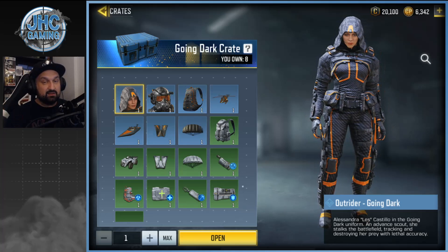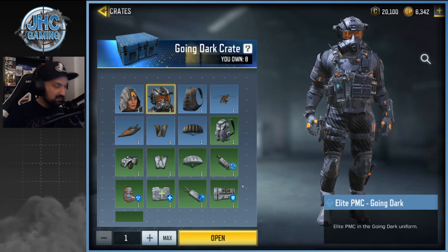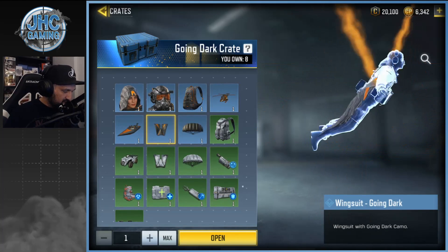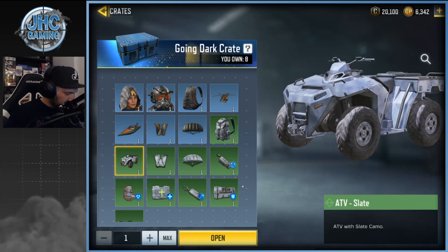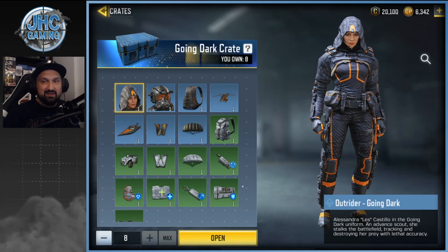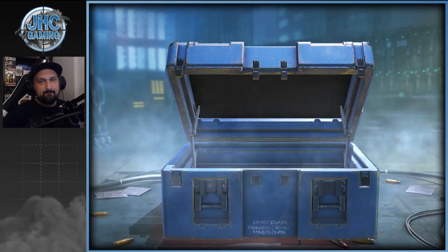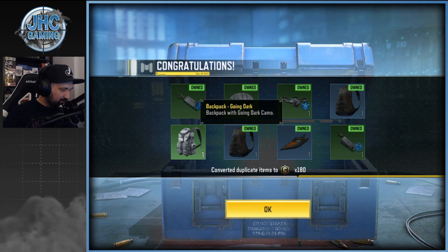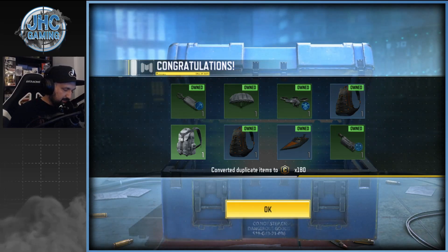Okay, Going Dark — we got eight. I got the Elite PMC last time, that was epic — it's very rare, I think 0.5 percent. I'm not sure about some of the battle royale stuff and I don't even know about the ATV. The way to go is all at once now — boom! Eight crates opened. We got the backpack — the rest are duplicates. I already had that one but that one I didn't, I'll take it. Not my favorite though, so maybe next week looking for better stuff.